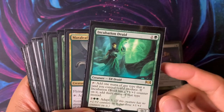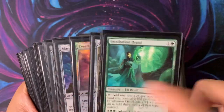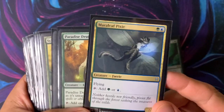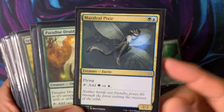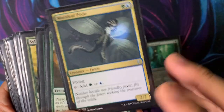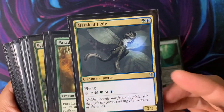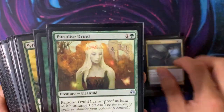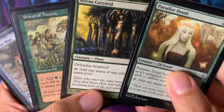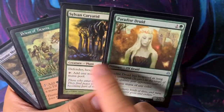Incubation Druid — if you adapt it and have Pemmin's Aura, you can go infinite without Kinnan. Mirrorleaf Pixie is a cool Throne of Eldraine card that makes both green and blue mana. I wish I had a one-mana dork that makes green and blue — I know Noble Hierarch makes green, blue, and white, but I can't put Noble Hierarch in this deck. Paradise Druid and Selvala, Explorer Returned are some of the best targets for Pemmin's Aura if you want to make infinite mana. With these two you can make infinite blue and green mana.